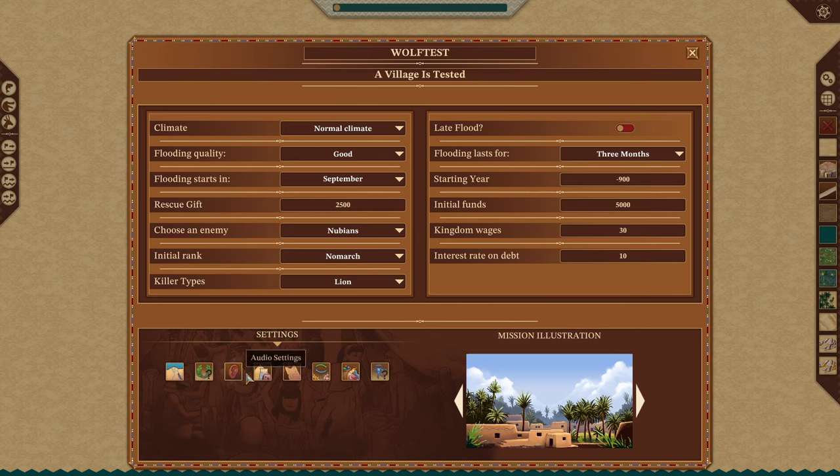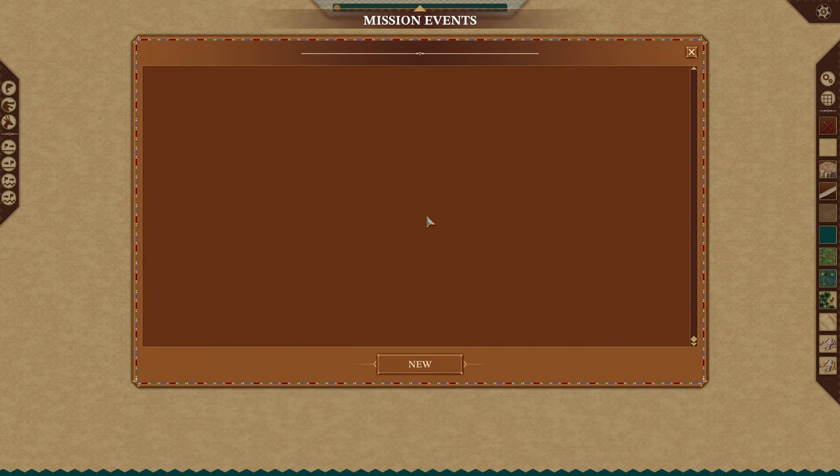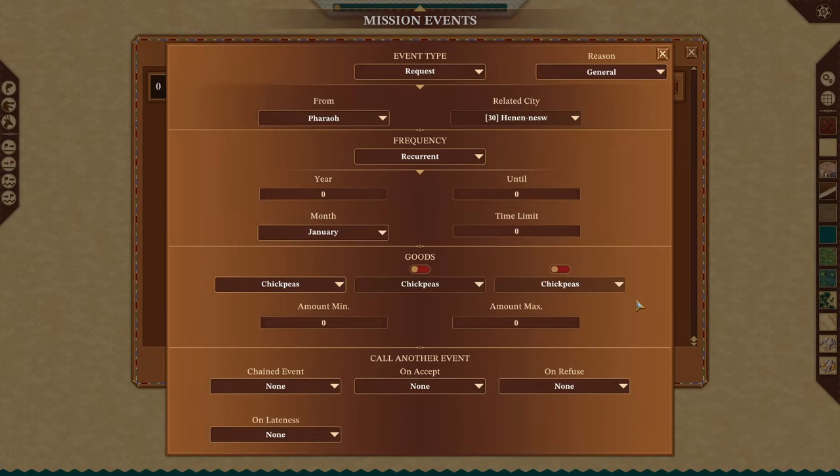Moving on — we've set available buildings, now we have events. This is the part where people get messed up. You want to think of events as if/and/or statements. If you've done any type of programming you'll be more familiar. Let's start at the top.